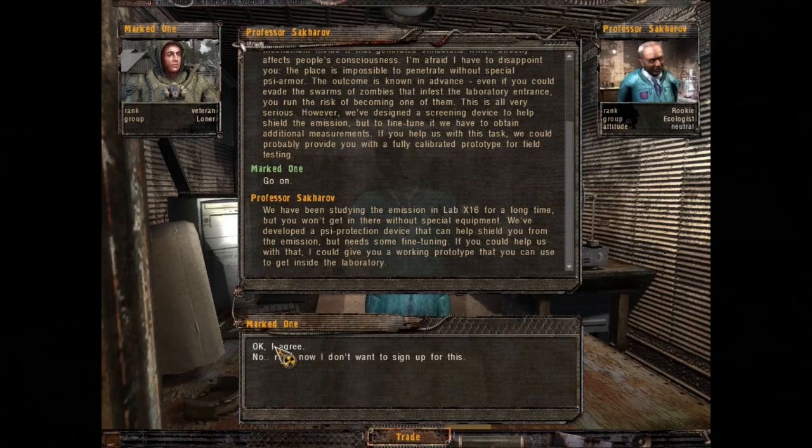We have been studying the emission in Lab X16 for a long time, but you won't get in there without special equipment. We've developed a PSI protection device that can help shield you from the emission, but it needs some fine-tuning. If you could help us with that, I could give you a working prototype that you can use to get inside the laboratory.